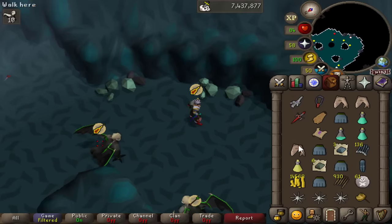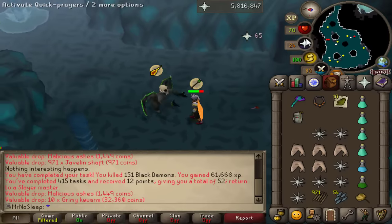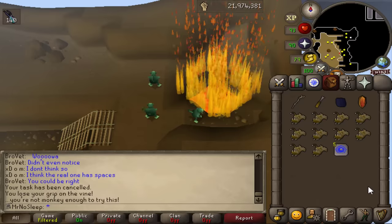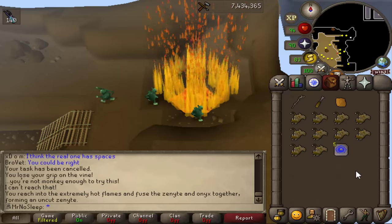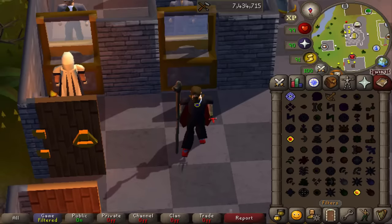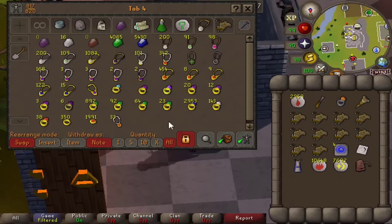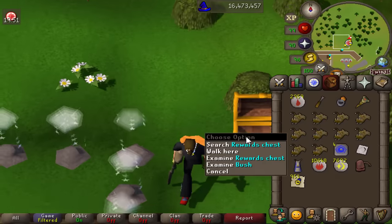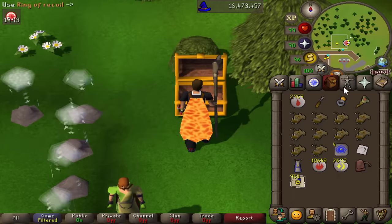I'll finish up this task, then remake my ring of suffering and imbue it with nightmare zone points as well as add recoils to it. I also got my third light frame - I'm only missing the heavy frame for a heavy ballista. Not only do demonic gorillas drop zenytes and great alcatables, but also seeds, herbs, and clue scrolls. Task complete for 61k XP. Now we're fusing the zenyte shard with an onyx as a zombie monkey to create an uncut zenyte, then chisel it, run to the Edgeville furnace with a gold bar to create the zenyte ring, use level 7 enchant, and fill it with 953 rings of recoil. I AFK'd nightmare zone and spent 725,000 points to reimbue the ring of suffering - 38,000 recoil charges, imbued and ready to go.